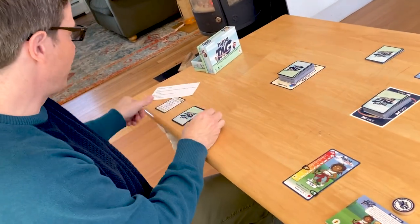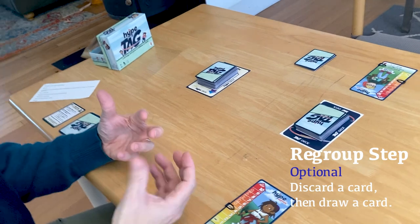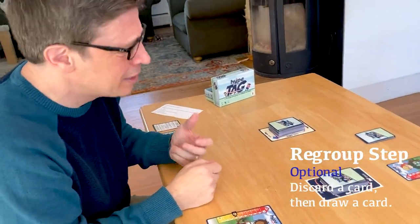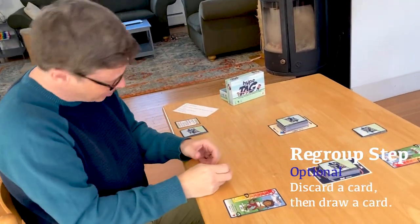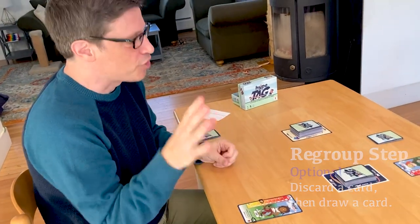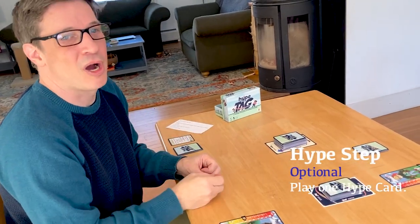The first phase of your turn, if you look at your rules card, is called regroup. There is no automatic draw in this game — you don't get to draw a card every turn. Instead, if you want to draw you have to discard. Regroup in tag is like getting tagged and not knowing what to do — it's a chance to think about your turn. We'll talk more about the strategy of that later.